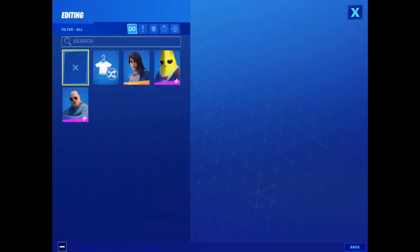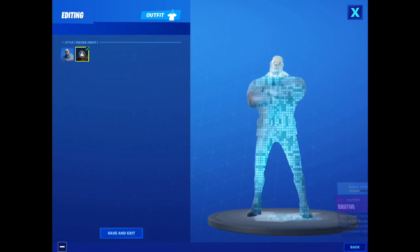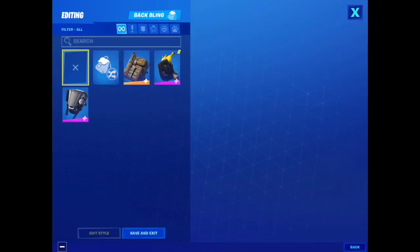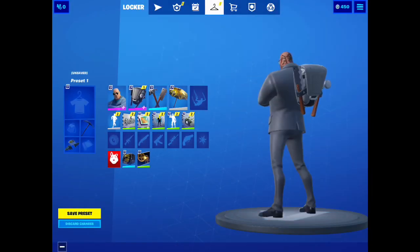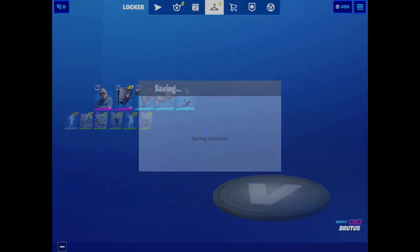Brutoss should be in Ghost form now, and it's a style — I want Ghost. Let me use Ghost. I guess we're not going to have Ghost. Backbling — sure. This little set goes with Brutoss, I'm going to go with the Brutoss set. That goes with Brutoss, and the country style also goes with Brutoss.